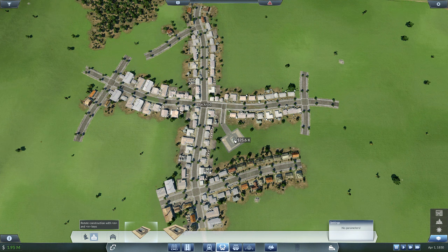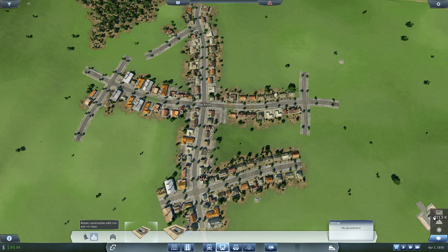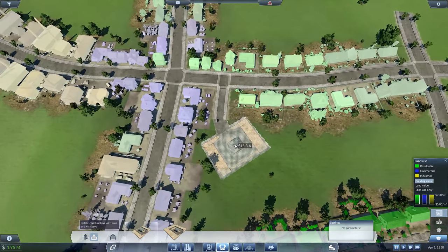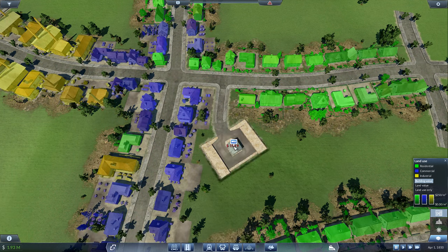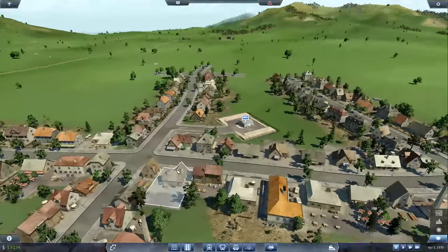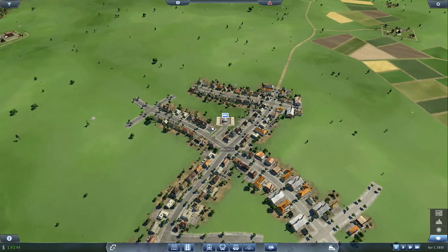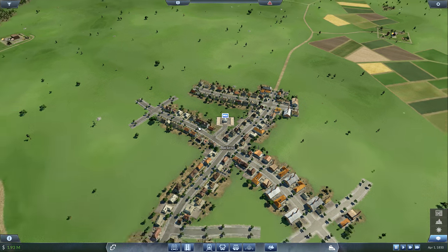You can see there the highlight — it's highlighting buildings that are actually being affected. Because food is a commercial requirement, the blue buildings need to be highlighted. There we go, we'll deliver it here — it reaches everything. It's in some people's backyards but they'll be fine, they don't care that much. It's only a small one; we can make it larger if we need to. I think small will be fine for now. So that's that out of the way.